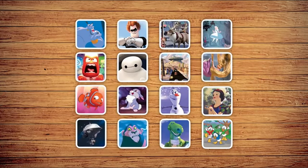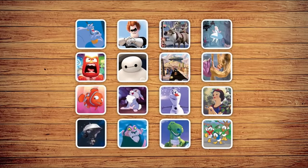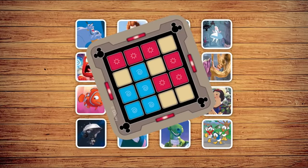Ready to play? Draw 16 treasure cards and arrange them in a 4x4 grid — picture side up, word side up, or a mixture of both. Decide on teams, choose your Cluemasters, and have them draw a keycard to share. The team whose color borders the keycard goes first, but has to uncover one more treasure than their opponents.